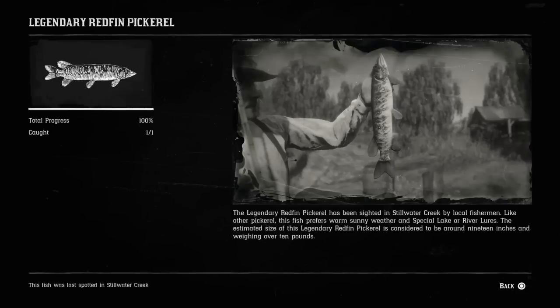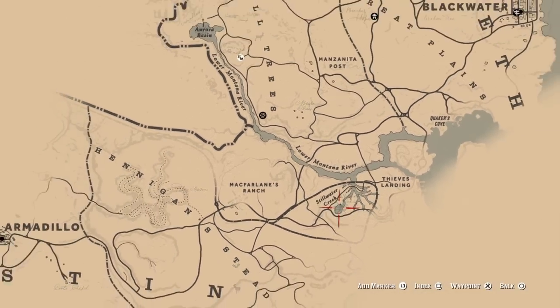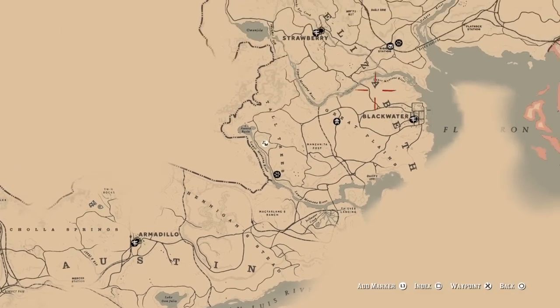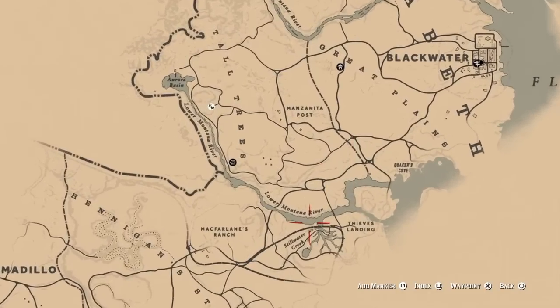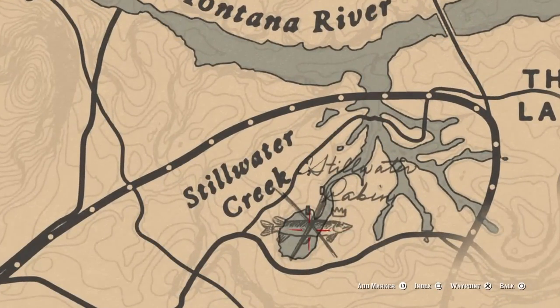Our fourth fish on the list is the legendary redfin pickerel. The legendary redfin pickerel is located right here in Stillwater Creek, right above Hennigan Steed. You see Austin there, Blackwater — it is right here in Stillwater Creek. That is the legendary redfin pickerel.